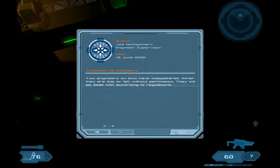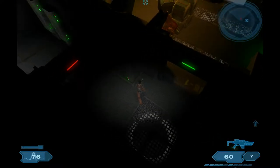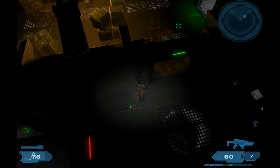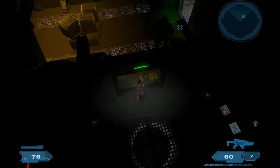Alright guys, welcome back to episode 6. Let's see what I do differently. I bought the radiated bullets for the assault rifle, so it does double the damage. I'm pretty sure that when you guys saw me last, I bought the double damage for the minigun.